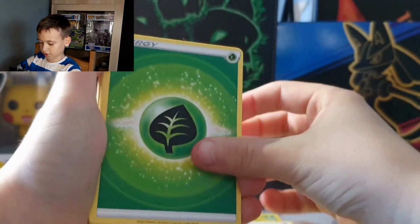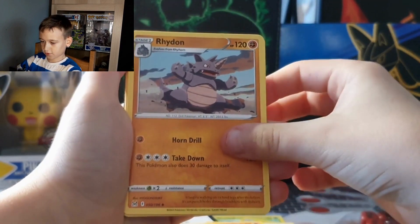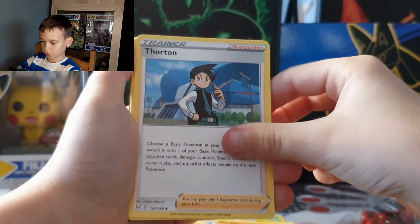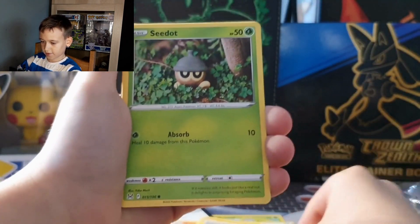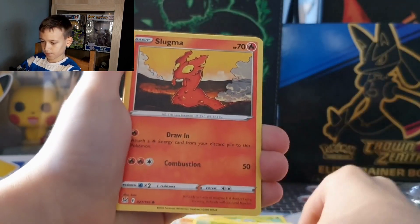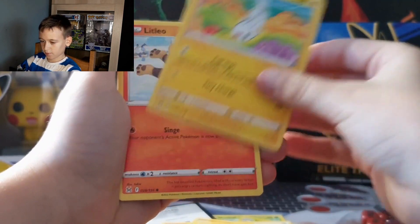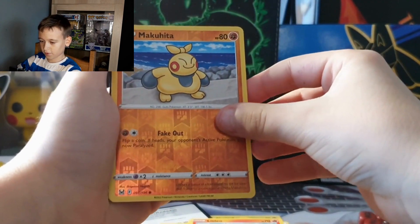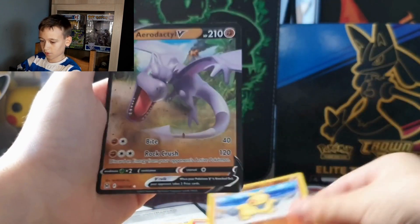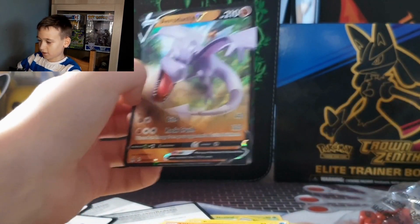Next pack: first we got Grass Energy, Lampent, Rhydon, Rhydon, Wartortle, Grumpig, Seedot, Slugma, Litleo, Machop, Versalo Reverse Holo. And we got an Aerodactyl V — good card! Put that in a sleeve.